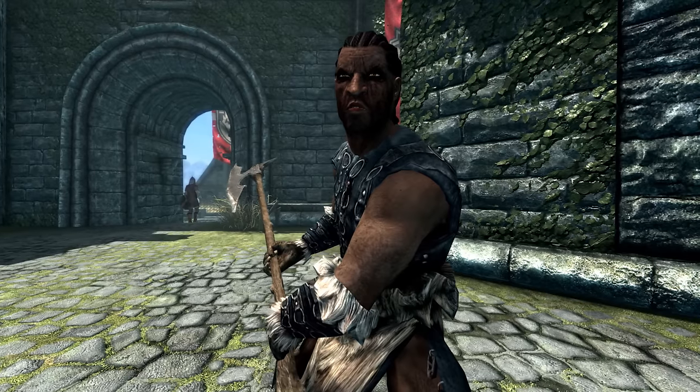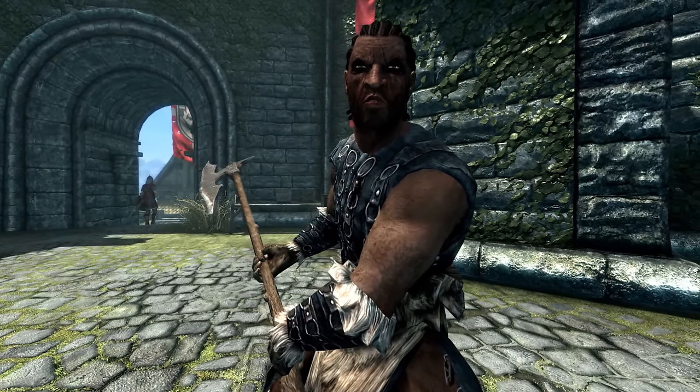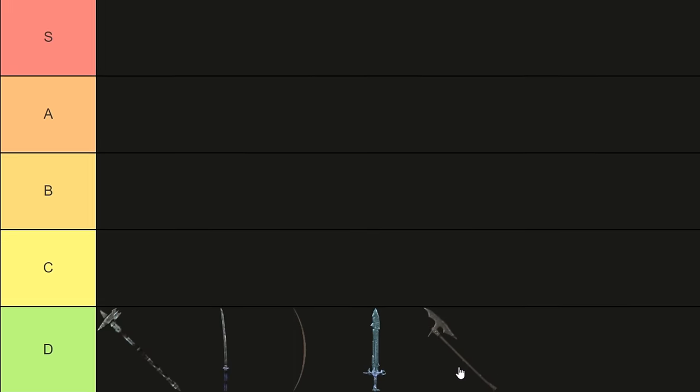Headman's Axe. Atar's weapon of choice may get points for being the longest-reaching weapon in the game, but once the novelty of that is gone, you're left with an unenchanted battleaxe that's heavier than your mum. D-tier.